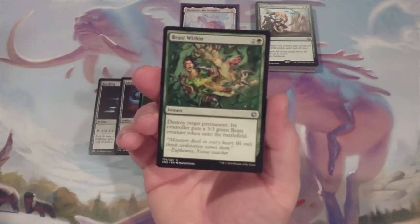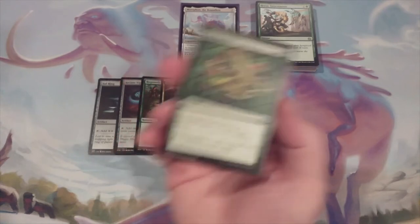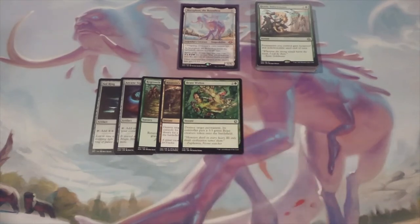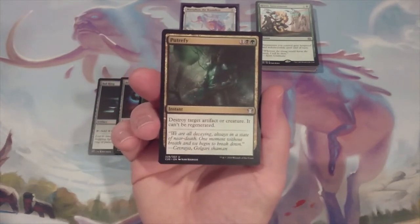Next spot removal spell is one copy of Beast Within. Again, we're going to destroy a permanent, and we're going to gift that permanent's controller with a 3/3 green Beast Creature Token. Similar to Assassin's Trophy, that tradeoff is almost always favorable for us. The last spot removal spell — and through gameplay and playtesting we may need to modify the amount of removal spells we have — we're going to include one copy of Putrefy, to destroy target artifact or creature, and it can't be regenerated.